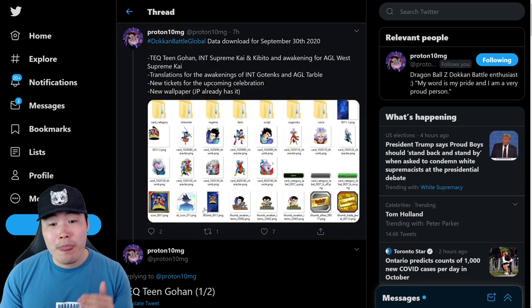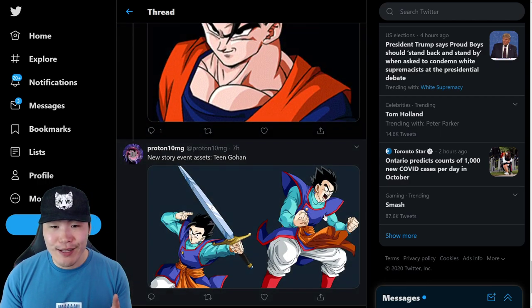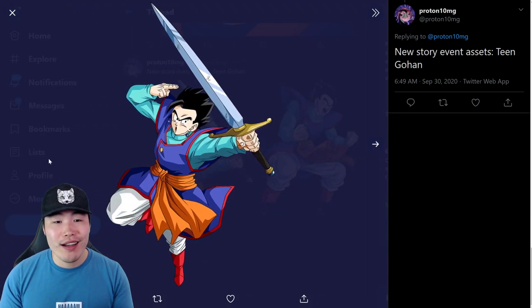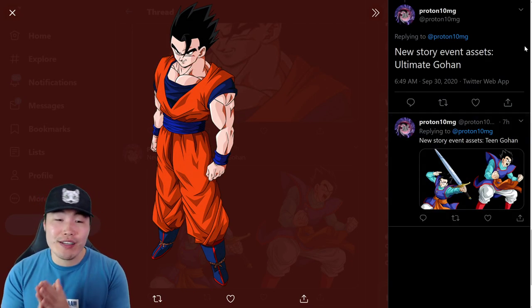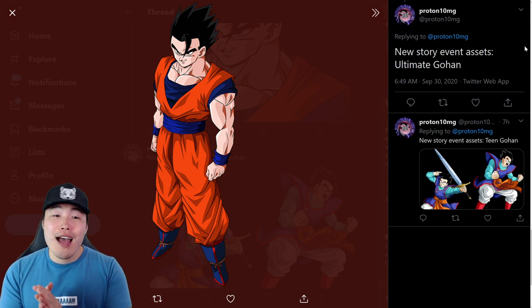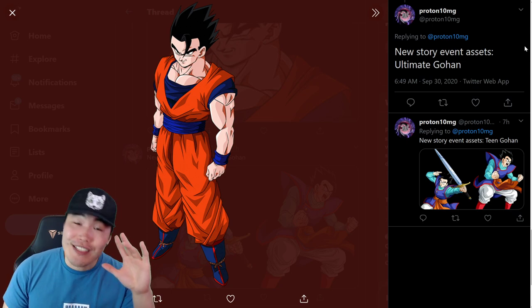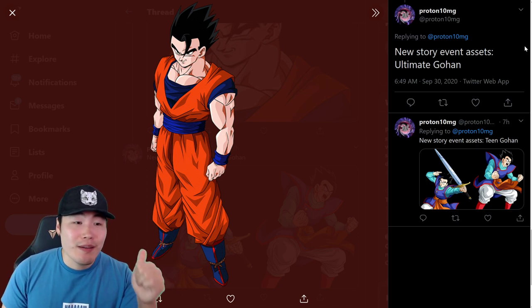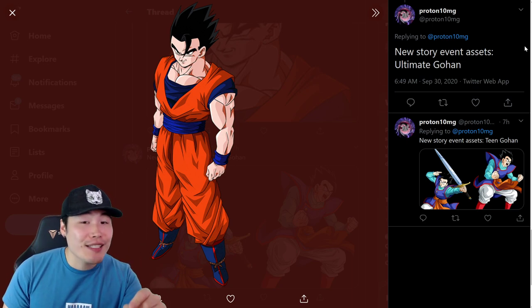Let's start from the very beginning. The first thing that we got from this data download are some event assets for the new tech transforming Gohan. He is officially going to be the next DoKkan Fest unit on Global. There's the transformed ultimate Gohan, and I am so freaking excited for this guy. He is just ridiculously broken and I got to have him.